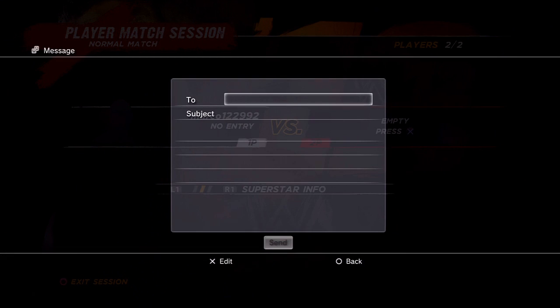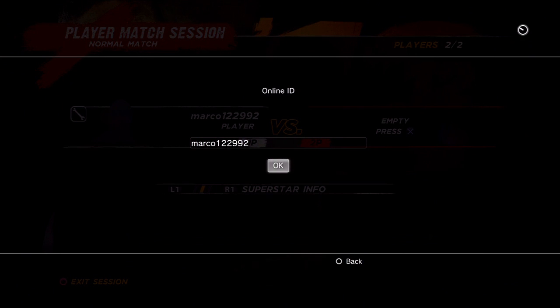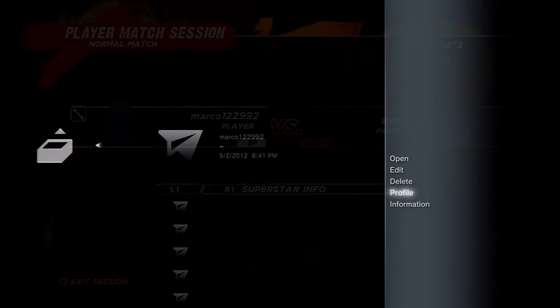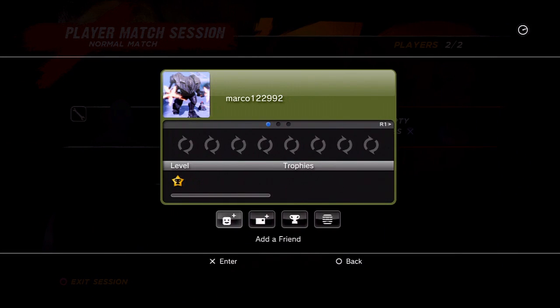Go create a message, type down their network ID, and either send them a message or send them a blank message. After that, go to your send box, go to the person that you messaged, press triangle, go to profile, and look at trophies.